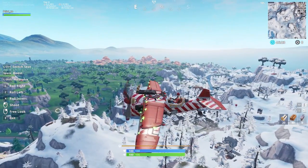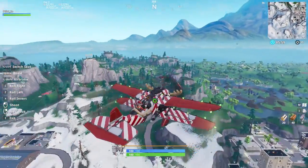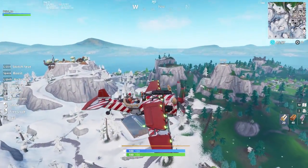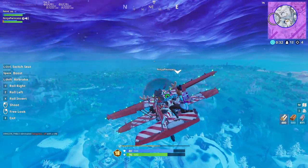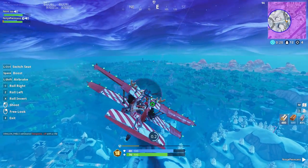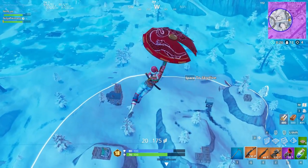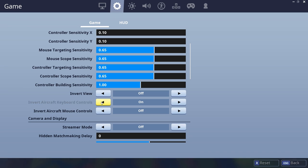Another cool button that not a lot of people use is Free Look. This is really useful for scanning the sky and the ground on either side of you without having to turn the whole plane. It's also important to remember that players in planes will now take 50 damage directly to their health if the plane is destroyed, so if somebody is shooting you down, jump out before they completely destroy your plane. And if you prefer inverted controls, that's an option too.